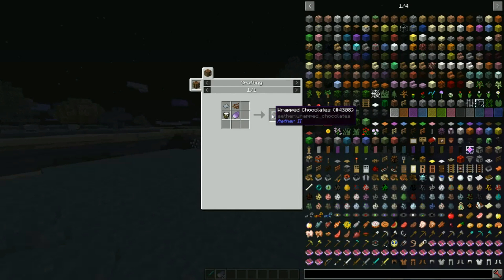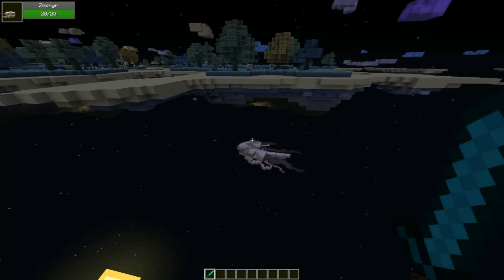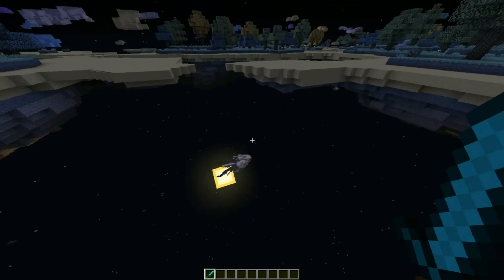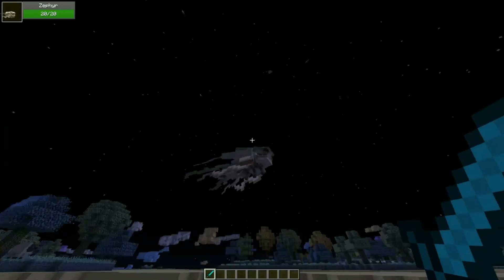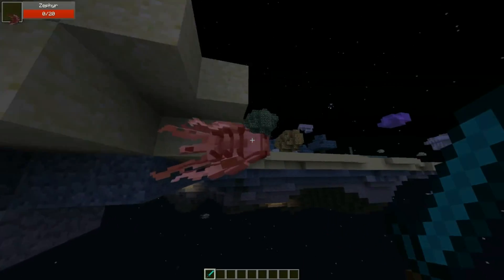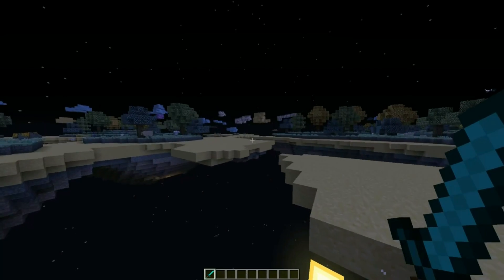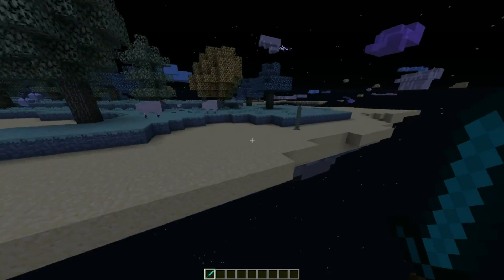This is the flower I'm used to - the acker plant. It drops acker petals which can be used to make wrapped chocolates. And this thing flying right here is a zephyr - but this isn't from the Lycanites version, it's its own version from this mod. I killed it and it doesn't seem to have dropped anything - it's just kind of floating around, which is a little disturbing.